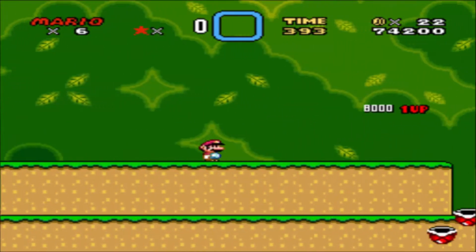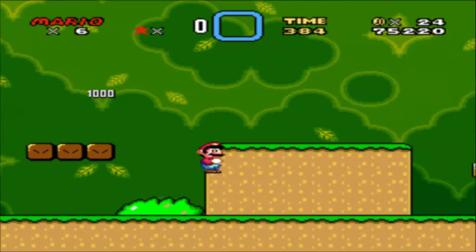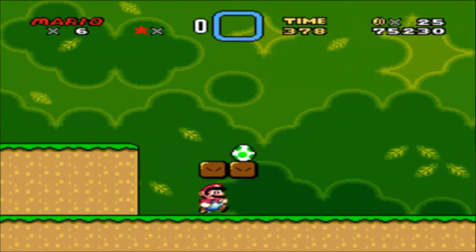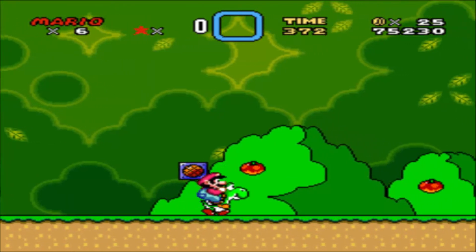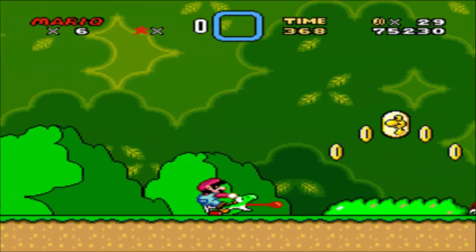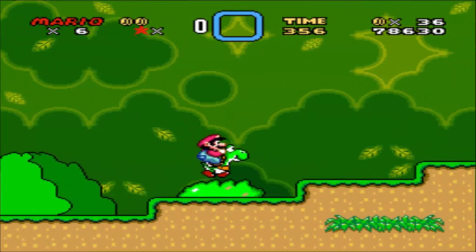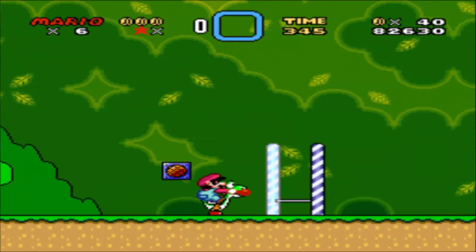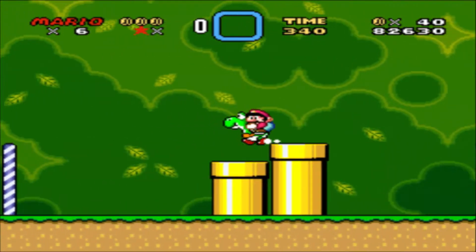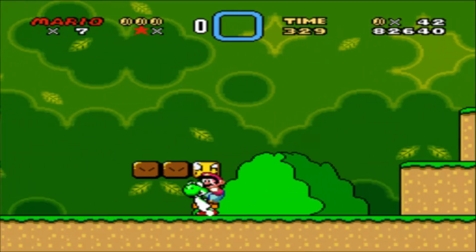Hey, hey! Hooray! 'Thank you for rescuing me. My name is Yoshi. On my way to rescue my friends, Bowser trapped me in that egg.' Now we got Yoshi, and I like how the music changes a little bit. You can get apples, which give you two coins each, which is nice. You can also fire fireballs and shells. He can't hover, so we don't have that ability. By the way, I know none of the secrets. I'm pretty sure there was one in level one, but I probably missed it.